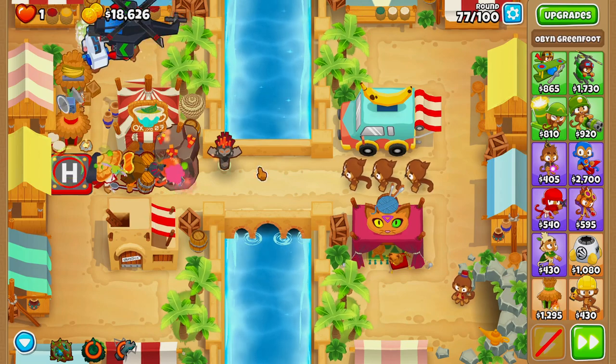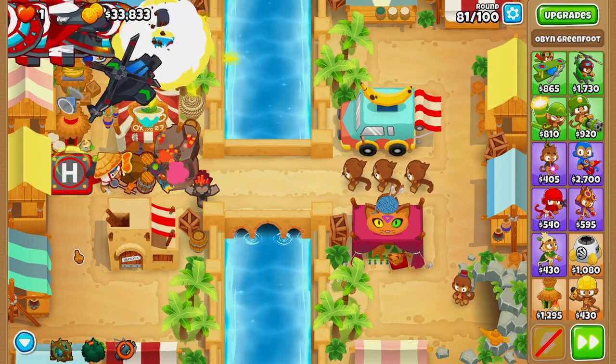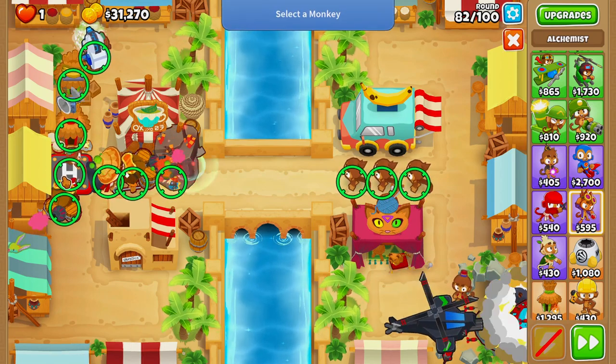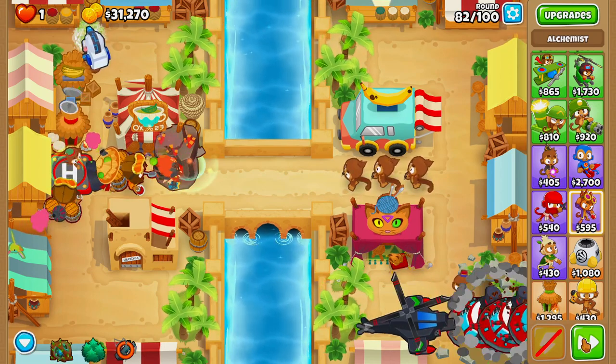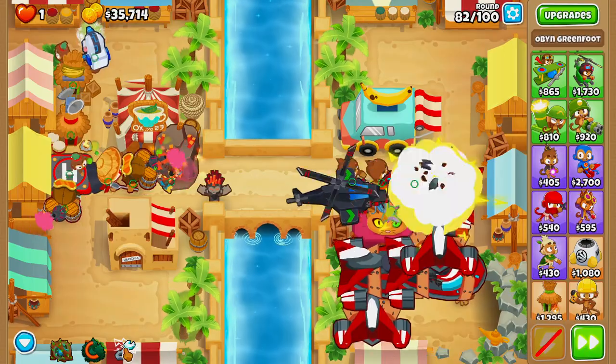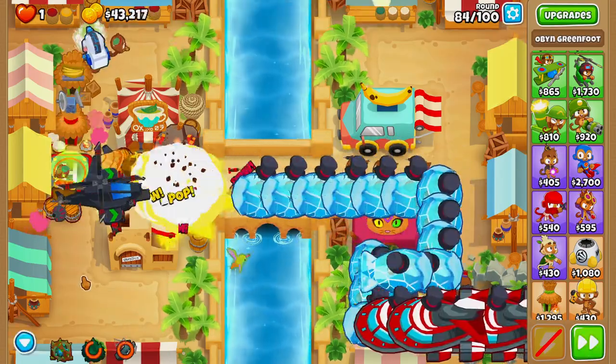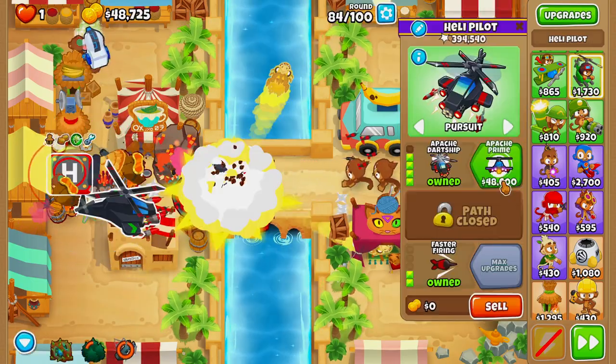On round 81 we'll overclock our apache dart ship again. On round 82 we'll grab ourselves a second alchemist and also overclock our apache dart ship as soon as round 82 begins. Then we'll overclock our apache prime one more time on round 84, and overclock it one more time before we buy our apache prime.